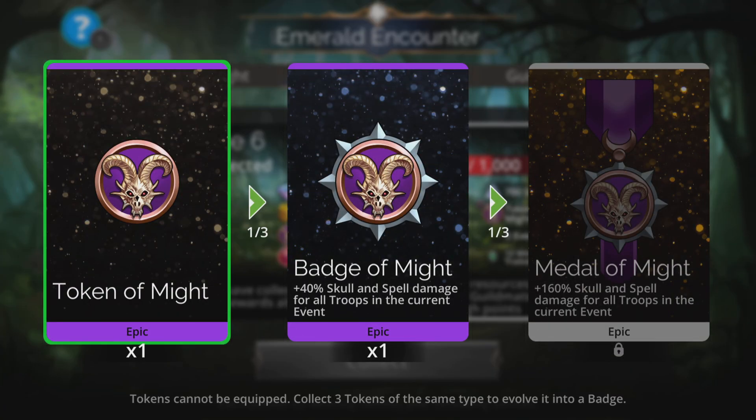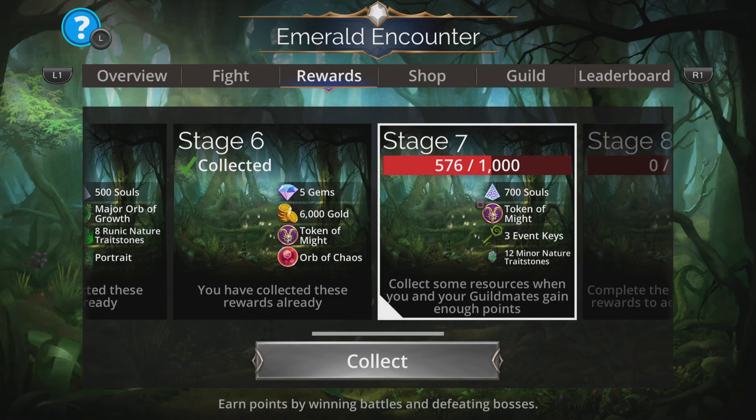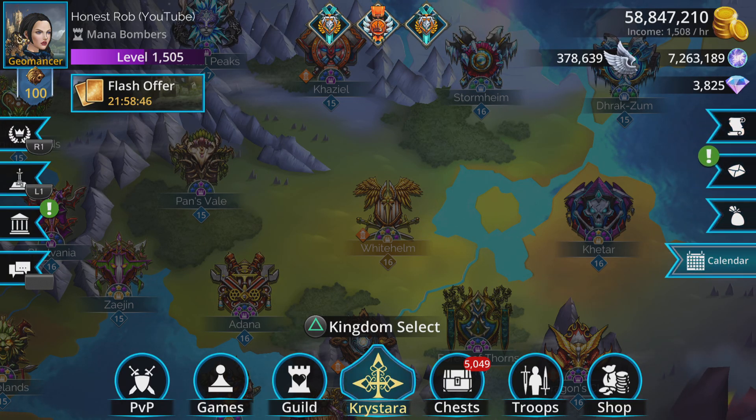As we can see, it gives 40 skull and spell damage for all troops in the current event. Eventually, if you get enough of these things, it will evolve into a Medal of Might which does 160% skull and spell damage. So basically this team is going to get stronger and stronger as we go along.